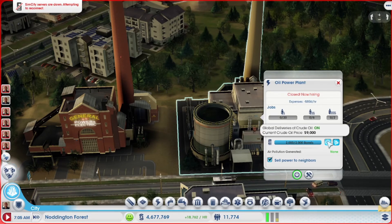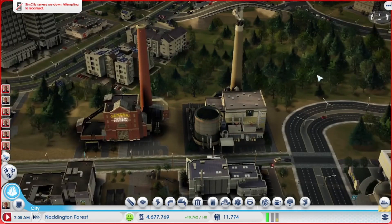It's really important when you place either one to save yourself some potential headaches down the line — turn on global deliveries. I hope that helps with understanding how to get the maximum out of your power plant and how to prevent some potential issues down the line. Enjoy the game, have fun, and we'll see you next time.